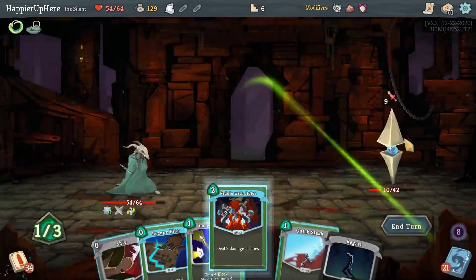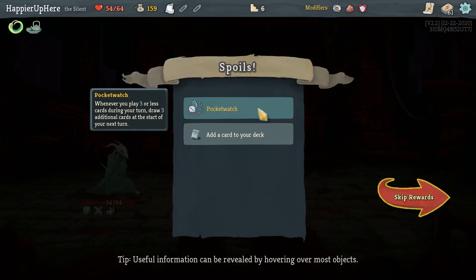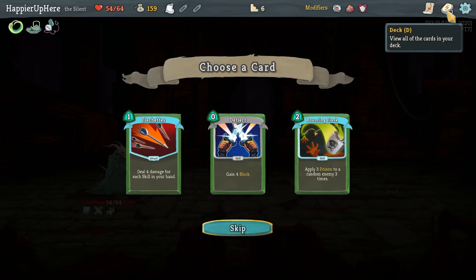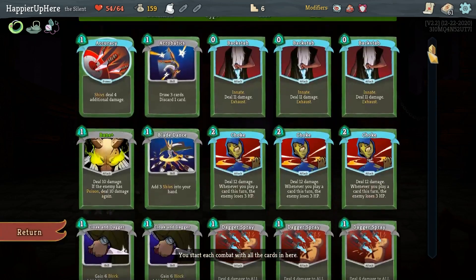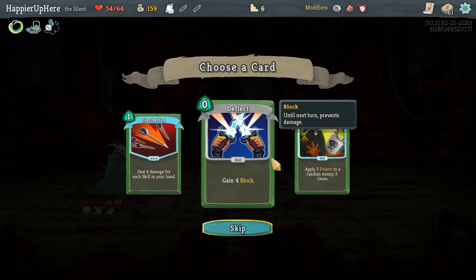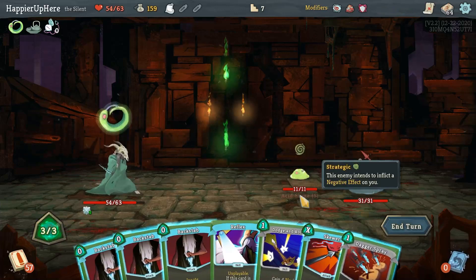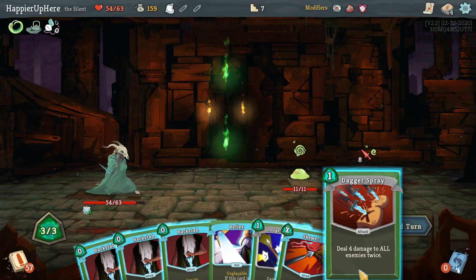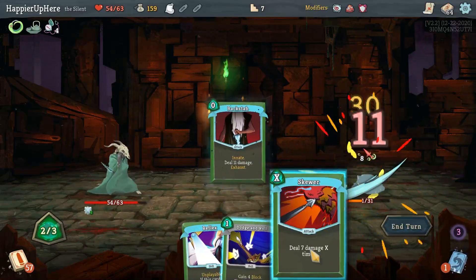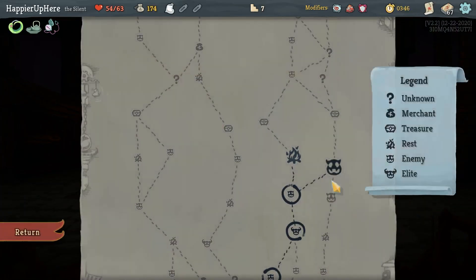Perfected this one. We got Pocket Watch - whenever you play three or less cards on your turn, draw three additional cards next turn. I'm probably not going to trigger that often but it's good to have. Bouncing Flask versus Flechette versus Deflect - I don't have any of these, so let's take the Bouncing Flask. Dagger Spray, double Backstab - kill. Expertise, Piercing Wail - that's a pretty good card, let's take that.